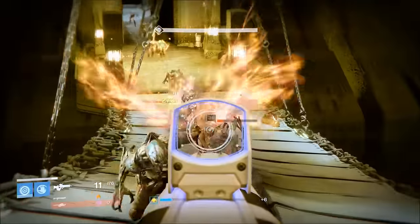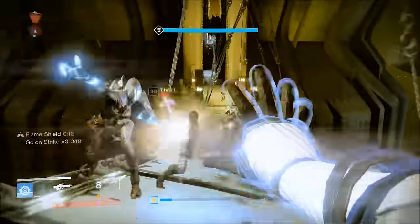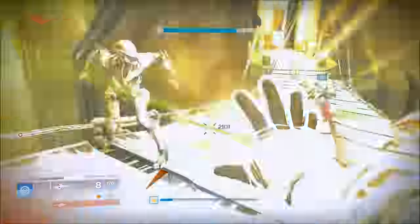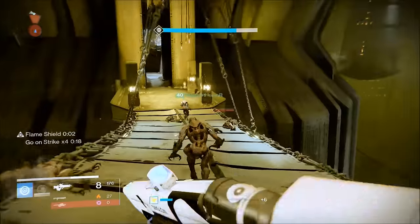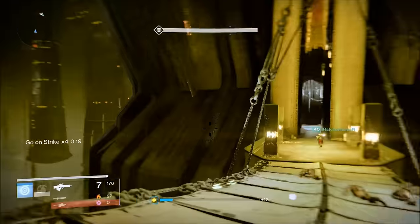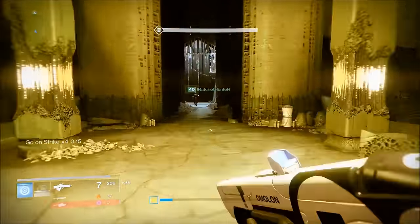My buddy Destiny Informer told me about how when you go to the Dark Blade before you drop down, if you look on one of the chains hanging from the ceiling there's a sword hanging from it. You can shoot it and it falls down to the ground — you can go look at it and everything. His link will be in the description so be sure to go check him out.